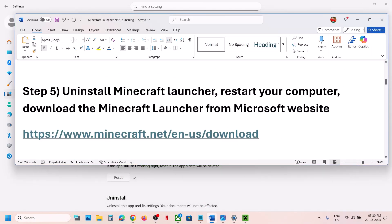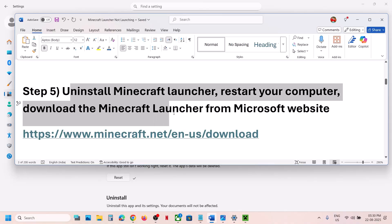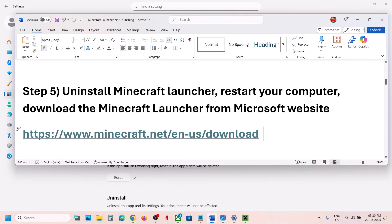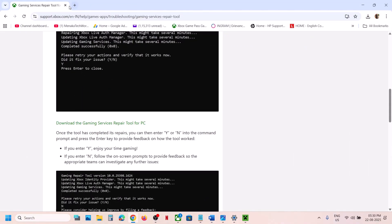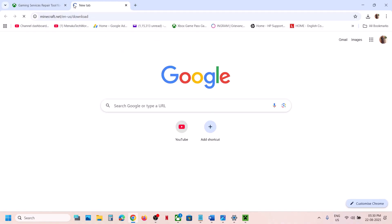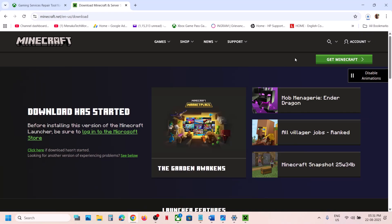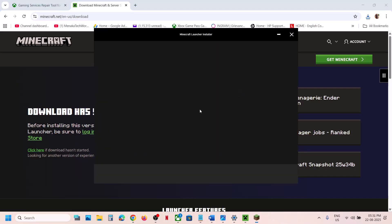If still not working, the next step is to uninstall the Minecraft launcher, restart, and download it from the Microsoft website. Type 'Minecraft launcher' in the Windows search box, right-click on it, click uninstall, then uninstall again. Once uninstalled, go to the Minecraft website (link in video description), open it in a browser, click 'Download for Windows', run the exe file, and install the Minecraft launcher.